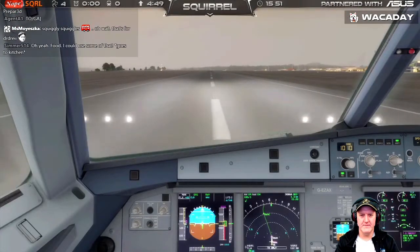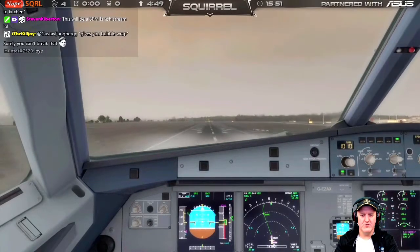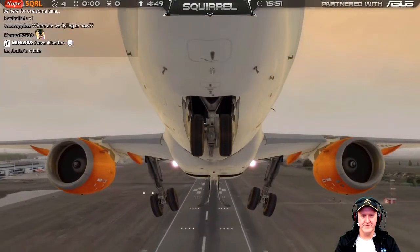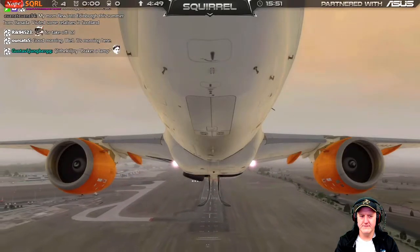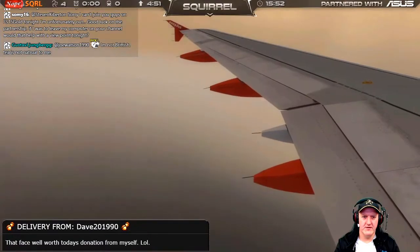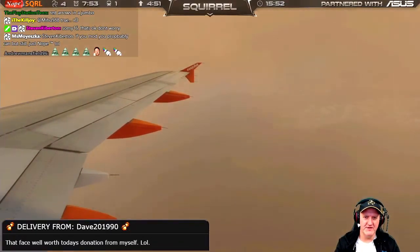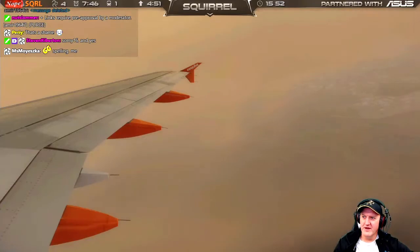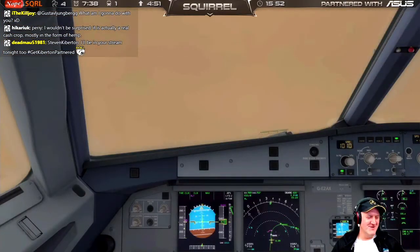V1. Rotate. Positive climb. Water. Landmass just about. Wow, there's some nasty weather. That face — well worth today's donation, from myself. Thank you, Day. My brace-for-impact face.